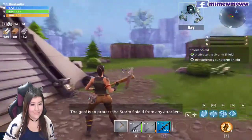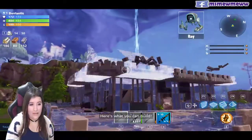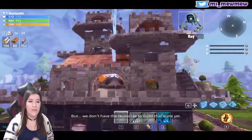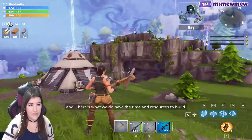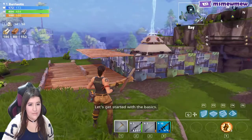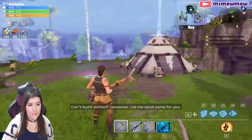The goal is to protect the storm shield from any attackers. Here's what you can build, but we don't have the resources for that quite yet. Here's what we do have time and resources to build — still good. Let's get started with the basics: can't build without resources, let me send some for you.